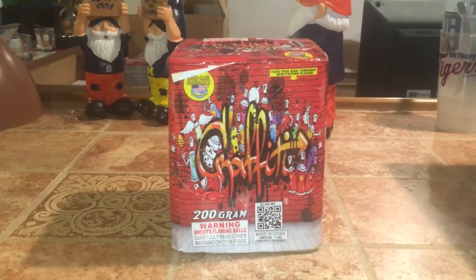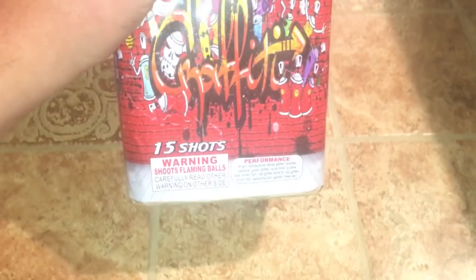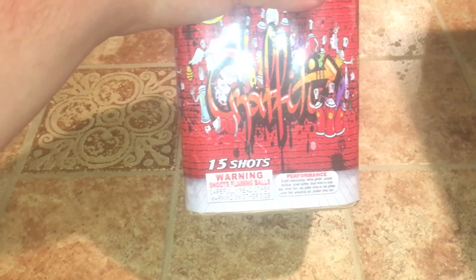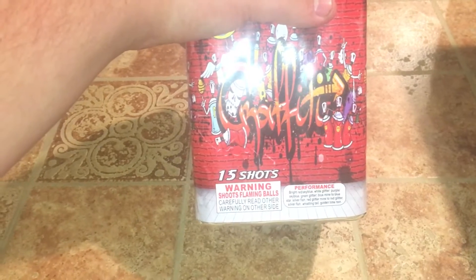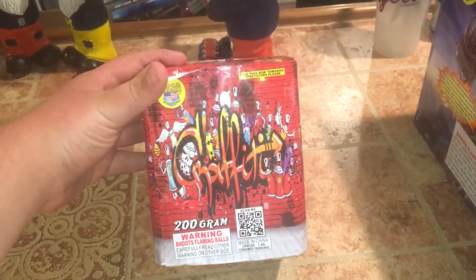First up we've got this 200 gram cake called Graffiti from World Class — a 15-shotter. The performance is bright red, sky blue with white glitter, purple, sky blue, green glitter, blue mine to blue star, silver fish, regular mine to regular silver fish, whistling tail, and golden time ring. So this is the 15-shot Graffiti from World Class 200 gram cake.